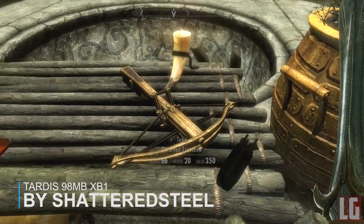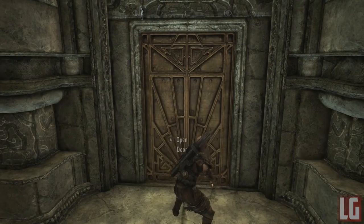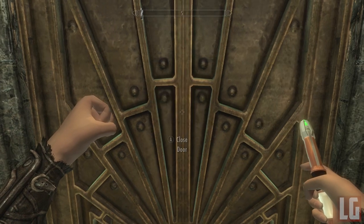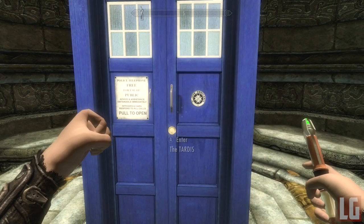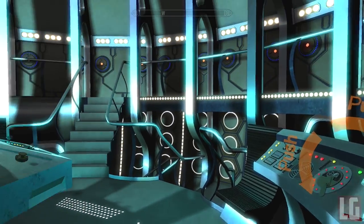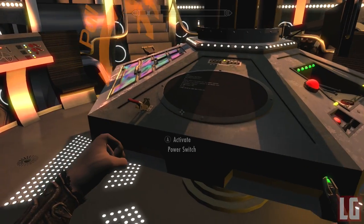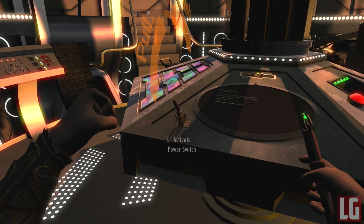Our final mod is a brand new way to travel around Skyrim — inside a TARDIS. The mod adds a working TARDIS for you to discover and travel around in. Activate the controls, power up, and you're transported to a brand new random location to explore. There are navigational controls but I can't quite figure out how to use them — they may just be broken for now, as newer mods always have some bugs. That doesn't take away from the fact that this is a really cool, fun mod. The only downside is there's nowhere to live inside the TARDIS, but I like it a lot regardless and will be keeping it installed — expect to see the TARDIS in future videos.